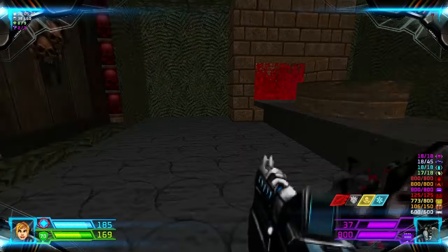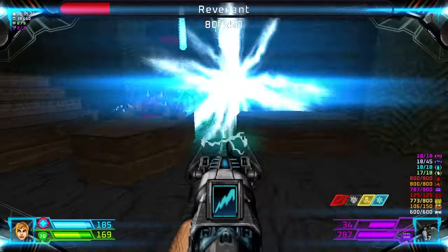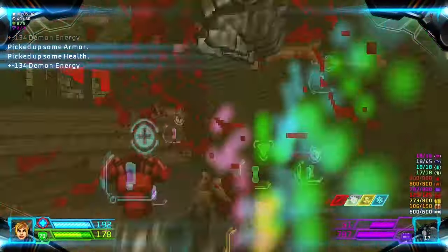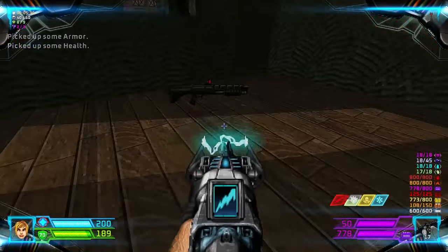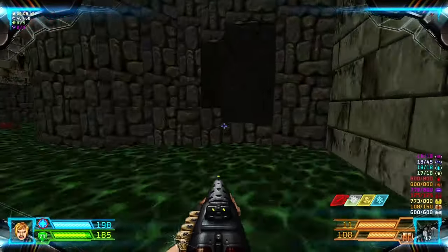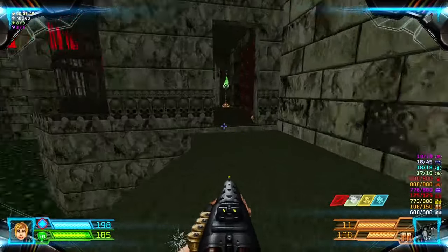Now that we have the red key, we can open this door and some more Revenants will come after you. Dispose of them. Let's head back through here and across this bridge to get to the red door over here.